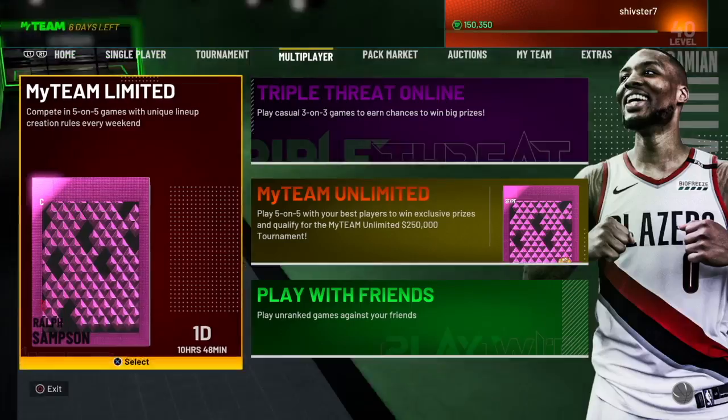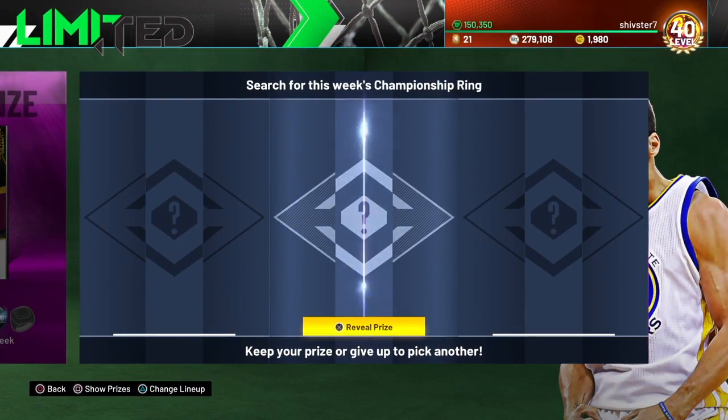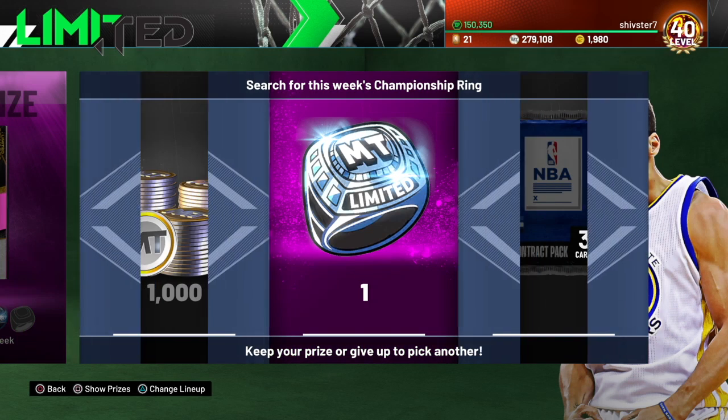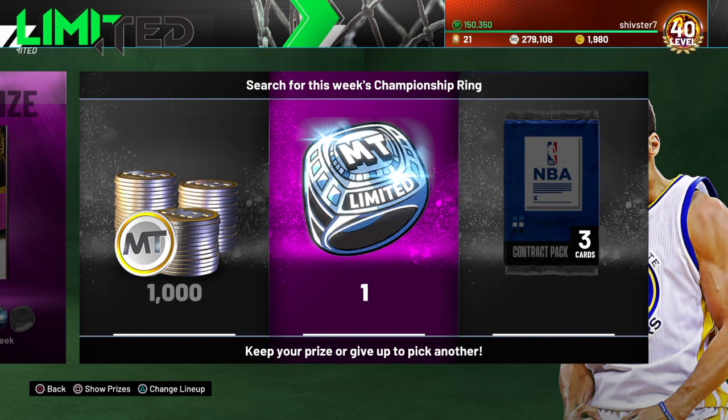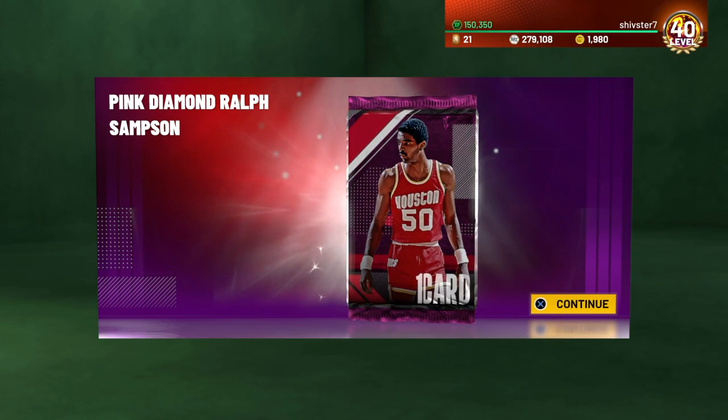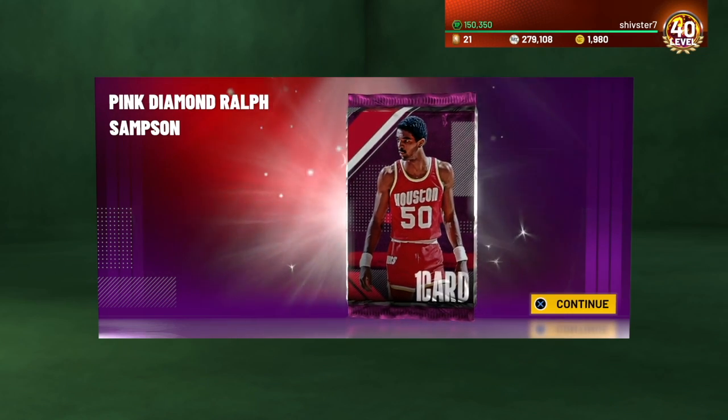I was hoping for another ring this time. The loading screen takes way too long — 2K you've got a lot of things to fix, especially after that 250K tournament. Right here we opened up the middle, got the ring right away. That's our sixth ring — once you get six rings you press the X button, claim your ring, and there's the reward: pink diamond Ralph Sampson.